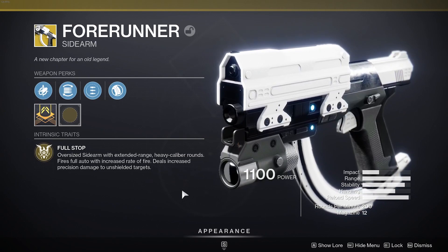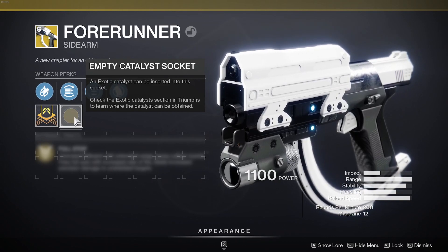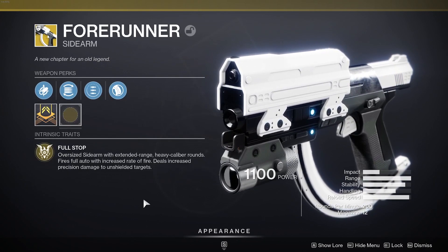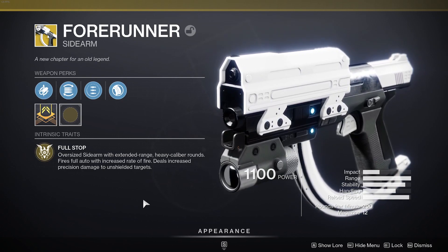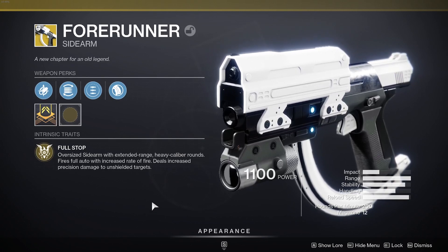The Forerunner is special ammo. When you do get the Catalyst, it will give you like a frag grenade you can chuck that will do a ton of damage as well. I'm currently grinding for that, so we will eventually get a video on the Catalyst part as well. But the Forerunner itself is beautiful, and we're going to try it out in some PvP. Let's go into some PvP with the Forerunner sidearm.